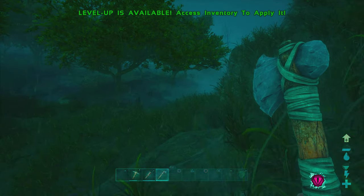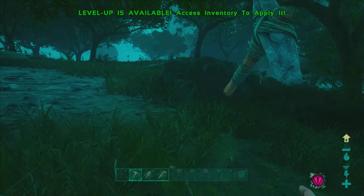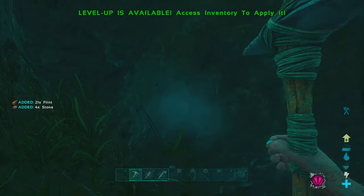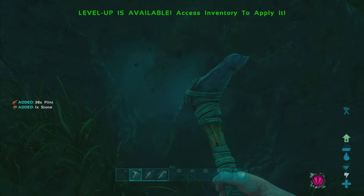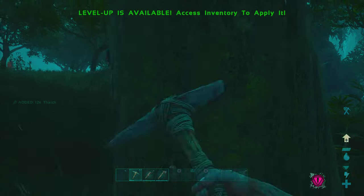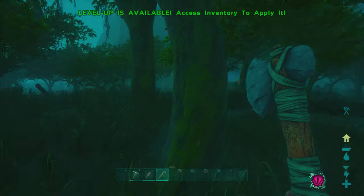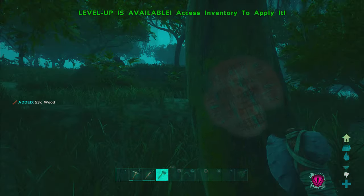Raptors are still nearby but a bit further away. There's a Pachy — like a triceratops with not enough horns — and since he's calm, nothing too dangerous is close. I need to make a bunch of spears so I can hunt, because I'm already halfway starved and berries barely keep you alive. Time to gather thatch and wood.